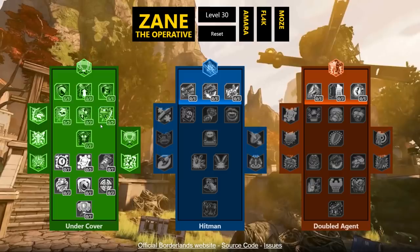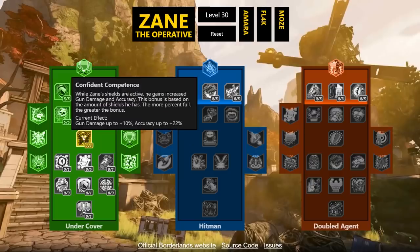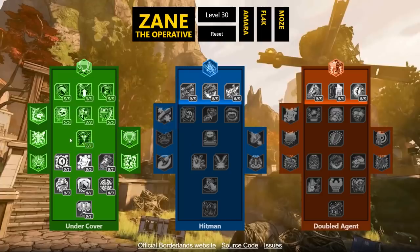Confident Competence: while Zane's shields are active he gains increased gun damage and accuracy — the bonus based on how percent-full his shield is. The bonuses here are a bit weak: 10% gun damage isn't much, and 22% accuracy is really nice but dependent on shield fullness. These bonuses look a little underwhelming to me.